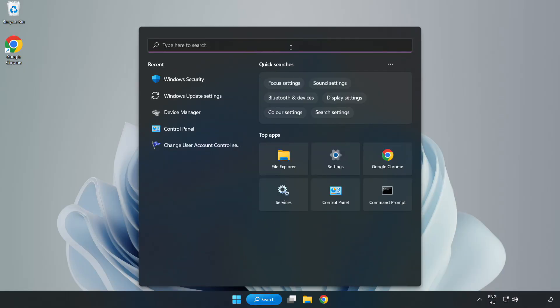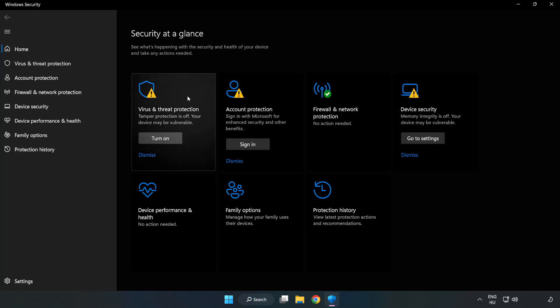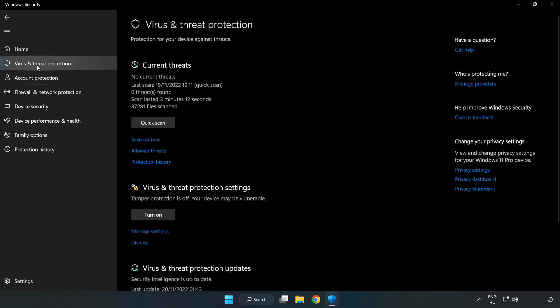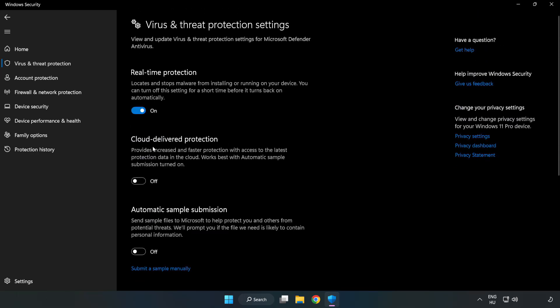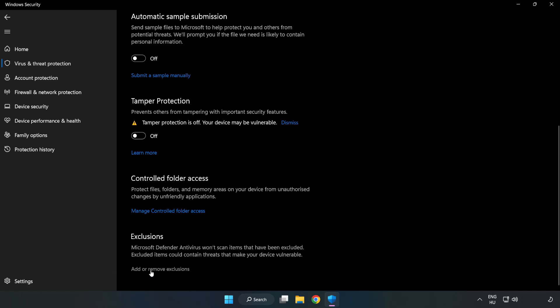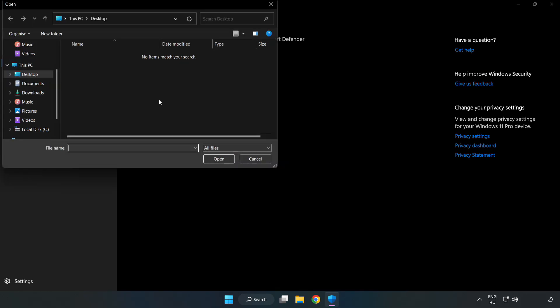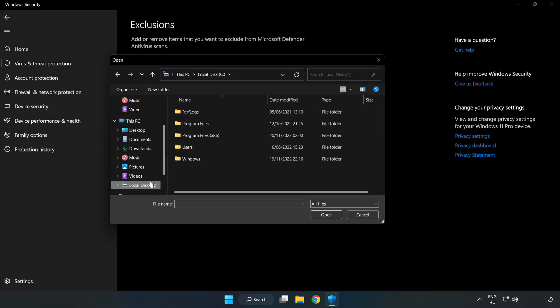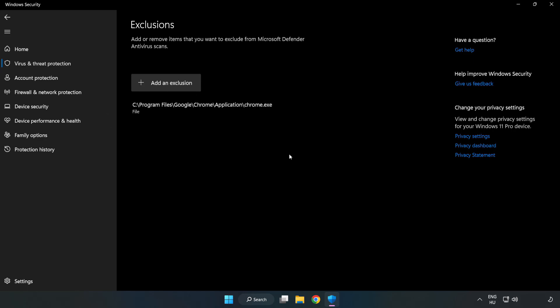If that didn't work, click the search bar and type Security. Open Windows Security. Click Virus and Threat Protection. Scroll down and click Manage Settings. Scroll down and click Add or Remove Exclusions. Add an exclusion — try File and Folder. Find your not working application, select it, and click Open. Close the window and restart your PC.